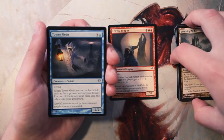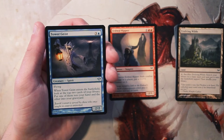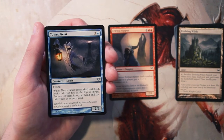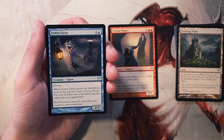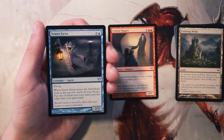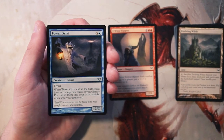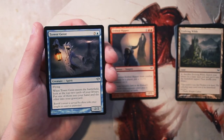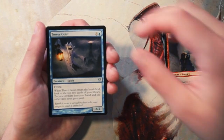Tower Geist is a 2/2 for three and a blue with flying. When it enters the battlefield, you look at the top two cards of your deck, put one into your hand and the other into your graveyard. This is very much my kind of card — it digs you into your deck, it's a 2/2 flyer so it can get in for damage or block in the air, and it has graveyard synergy by dumping something into your graveyard, which has benefits in this set. I like this more than the Ripper — this is definitely a really solid card.